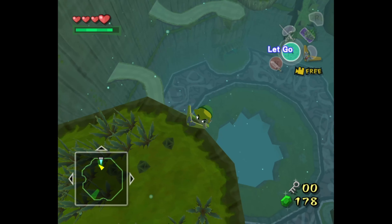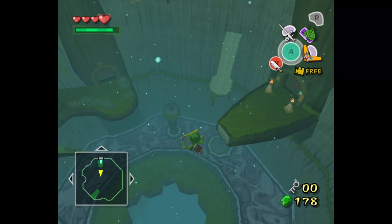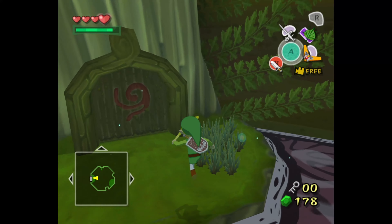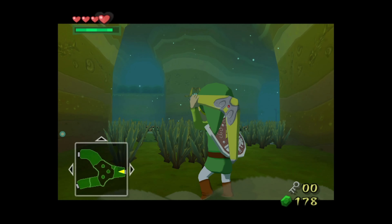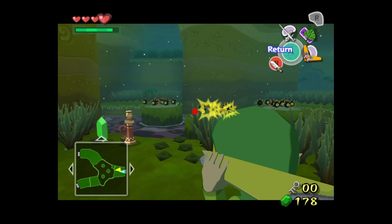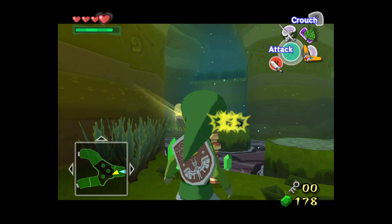Whoa, okay. I think we can just dive right off of it, right? Yeah, okay. So we're going to go check out this room first. We can actually clear these off before we jump through, otherwise they're just going to cause problems.